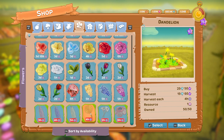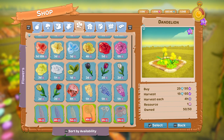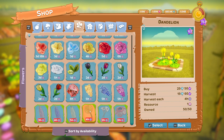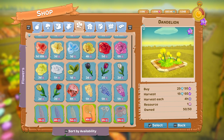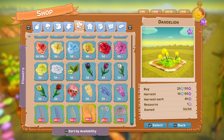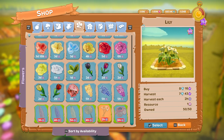You can get the dandelions outside the event. So if you finish the event and you've not put all your dandelions down when you've got them, then you can put them down after the event, which is good because not many of the event flowers you can put down.